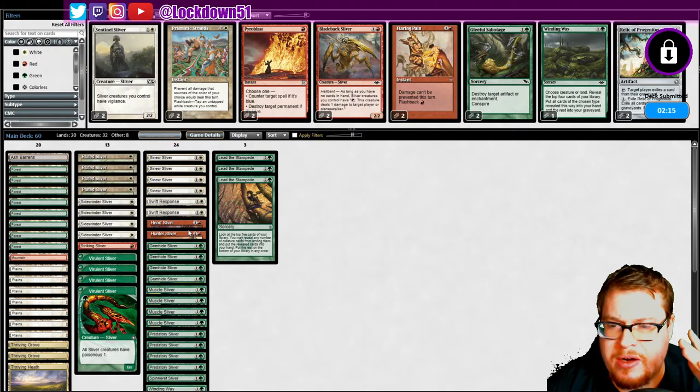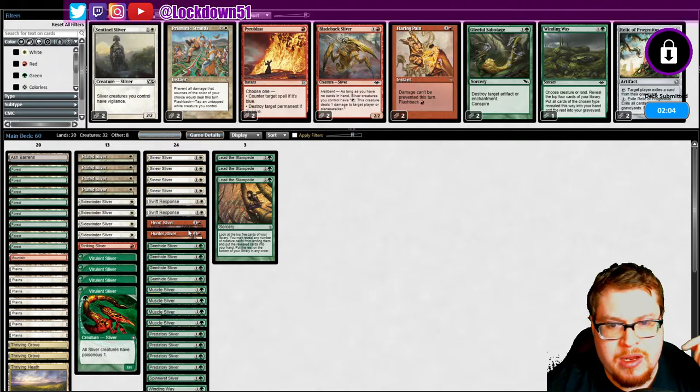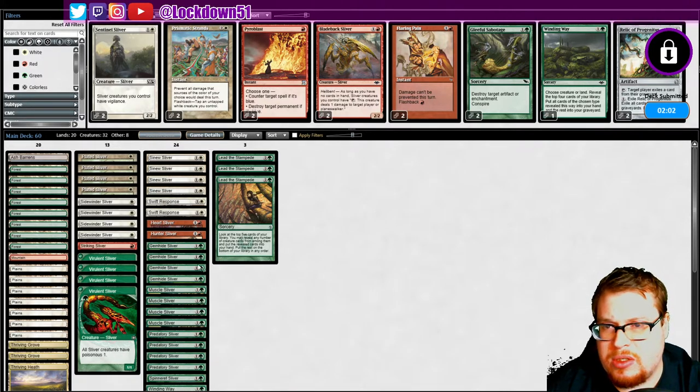Hunter might be all right in case we don't find our Spinneret — it's another way to deal with the flyers, force the blocks, get them off the board, save our life total. We're getting rid of the flyers and that's important especially because we've only got the one Spinneret as a defense. So we've got four responses to flyers: two Swift Responses, the Spinneret, and Hunter.